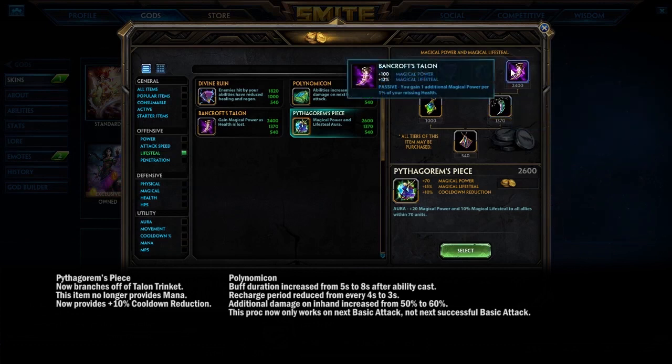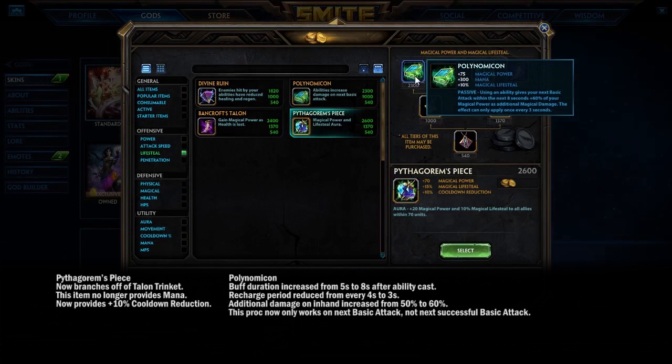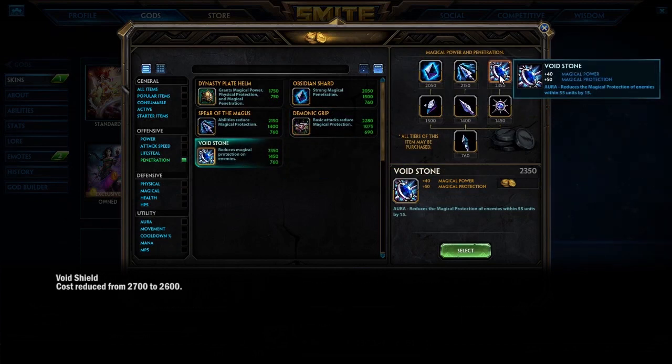On the lifesteal side, Pythagorem's Piece has moved to the Bancroft's Talon branch and now has cooldown reduction. Polynomicon got a buff: it has an extra 10% magical power contribution on the next basic attack, you can trigger it proactively instead of waiting every 3 seconds, and the buff lasts 8 seconds. If you miss the basic attack the proc is wasted, but mages usually have enough CC to land it reliably. Void Stone is also 100 gold cheaper.